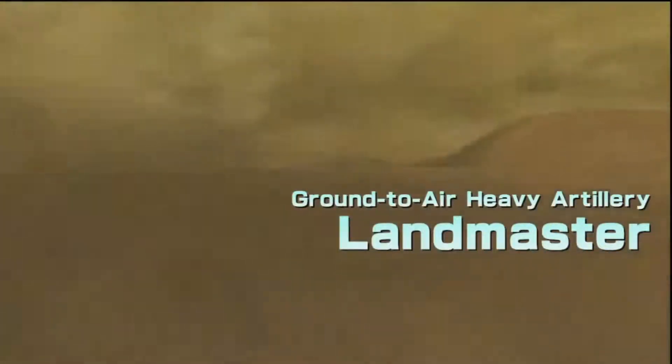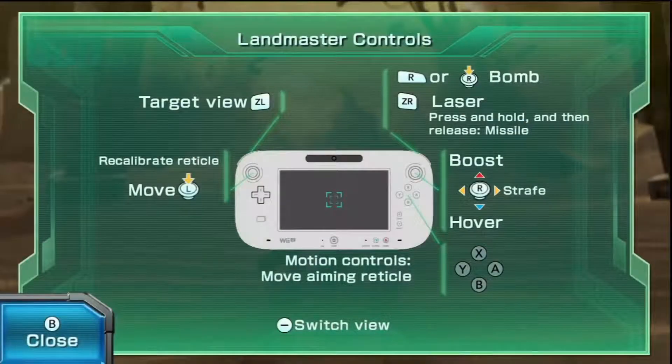Landmaster deployed! The Landmaster — you might be gone in Smash Bros, but at least you're still here in Star Fox Zero. It's essentially the same as the Arwing except we can't do a U-turn, and I don't think it has an all-range mode. We can barrel roll, lock on to multiple targets at once, hover, boost, and strafe. Cool beans.